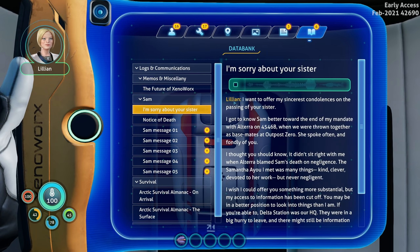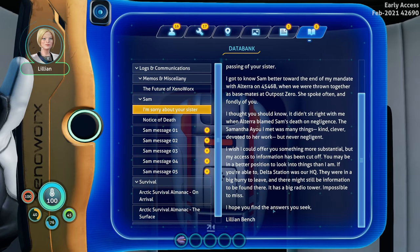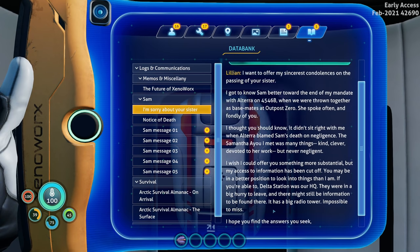'I want to offer my sincerest condolences on the passing of your sister. I got to know Sam better towards the end of my mandate with Altera on 4546B when we were thrown together as base mates at Outpost Zero. She spoke often and fondly of you. It didn't sit right with me when Altera blamed Sam's death on negligence - the Samantha Ayu I met was many things: kind, clever, devoted to her work, but never negligent. Delta station was our HQ - they were in a big hurry to leave and there might still be information there. It has a big radio tower, impossible to miss.' - Lillian Bench